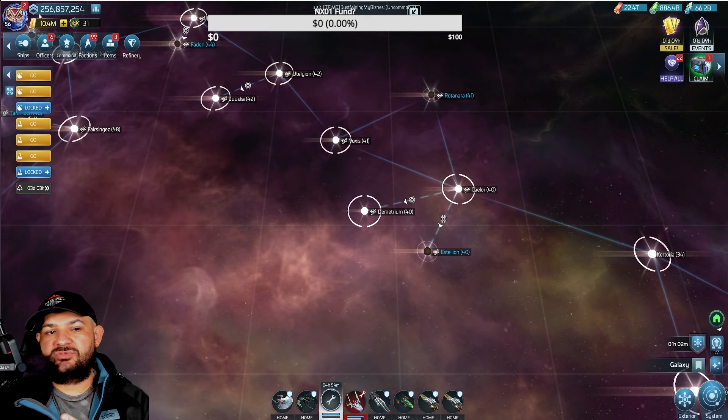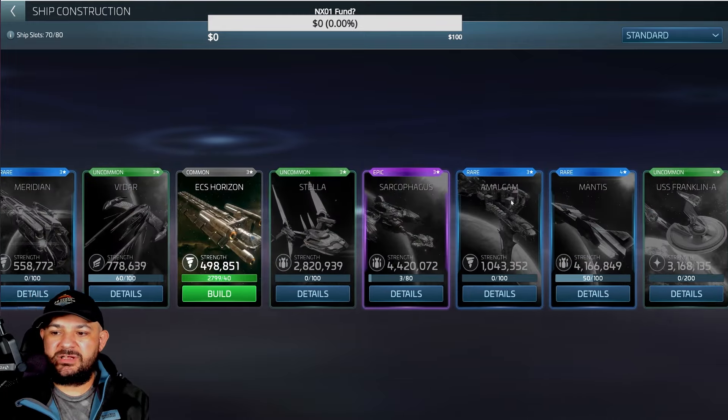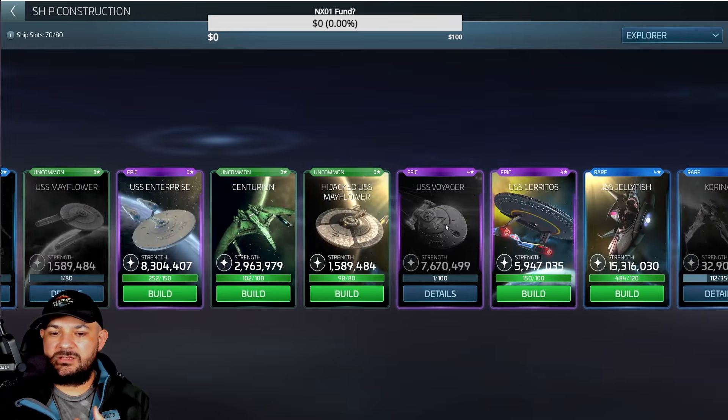Congratulations to Morbid John and Archimedes — they just both got the Enterprise-D, which is a level 60 ship. This is a level 50 ship. So let's go down to the point of looking at the ship — let's go to Explore and Build.